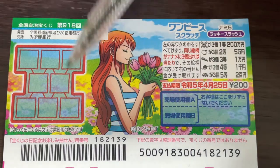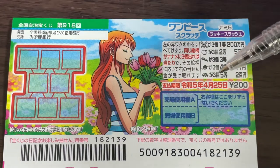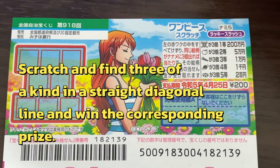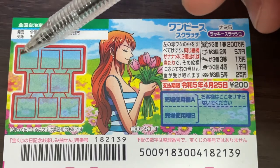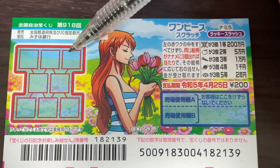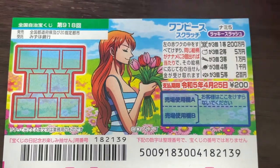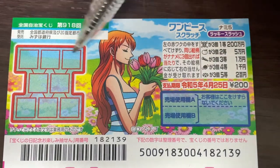This is the scratch area, and these are the pictures that you need to find with their corresponding prizes. You need to find three of a kind in a straight line diagonally in order to win — either going this way, or going this way. Not this way, alright?